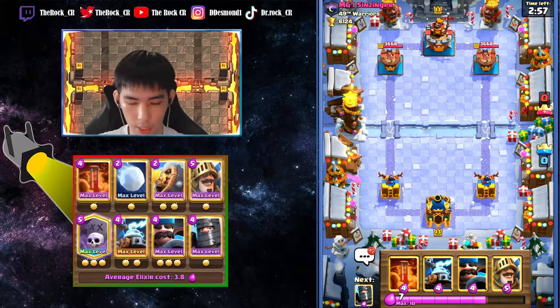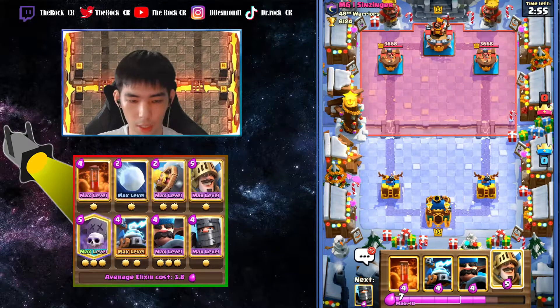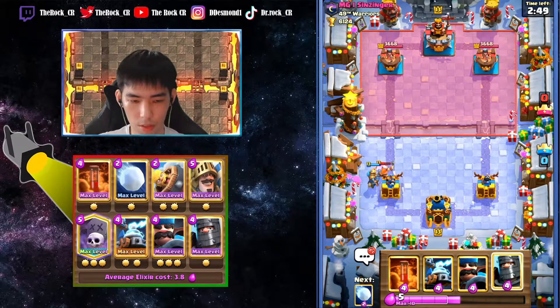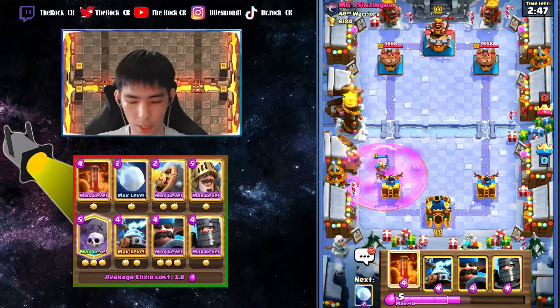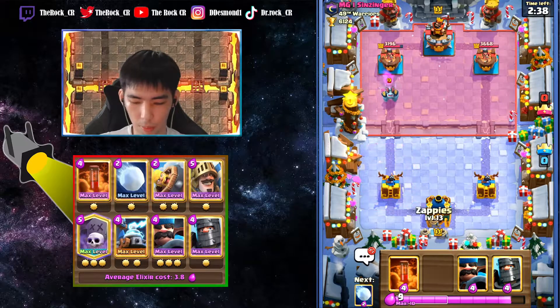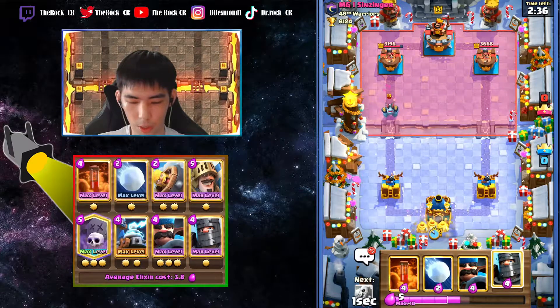Alright, we get a game here against MG. Whoa, that's very aggressive at the start - going with the prince. I'll see how he reacts. It might be infernal dragon, baby dragon, and a balloon... no. It might be golem lumberjack mega minion - feels like a golem deck right now.